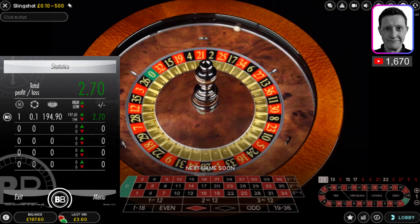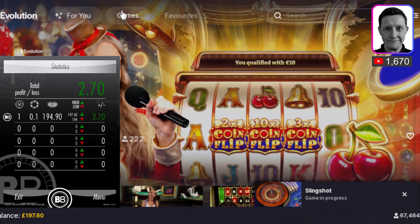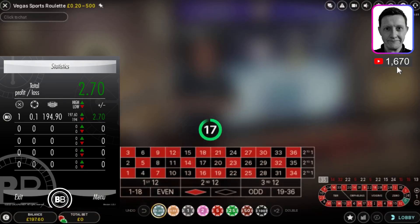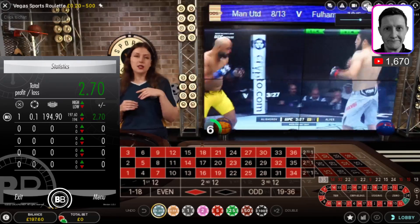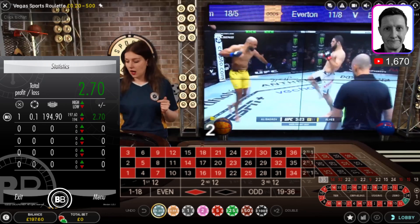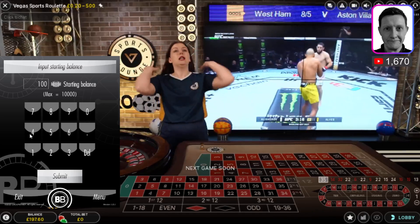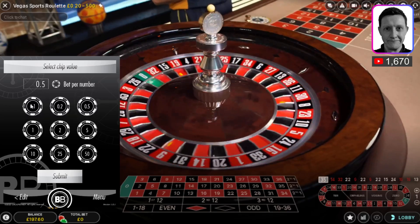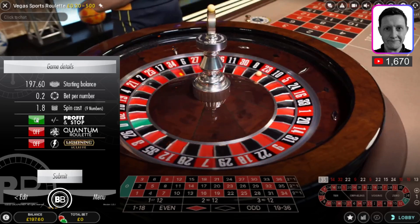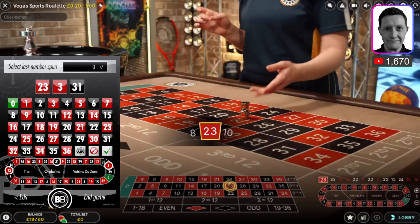I'm going to carry on — get rid of the sheet, change tables. Now I'm going to try and get another one on a different table at a higher stake. 20 pence stake table — this one loaded up, HD. The balance builder roulette tool — click menu, then click to play now. Put my new balance in — 197.60. Submit. I'm going to play at 20 pence stake because that's the minimum for this table. Submit. Leave on the profit and stop. The 23 has just landed.